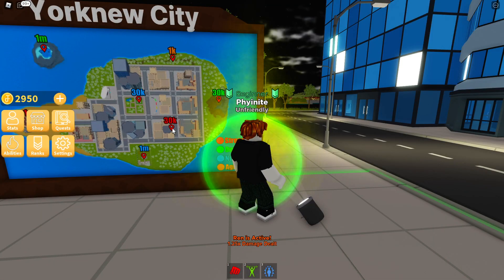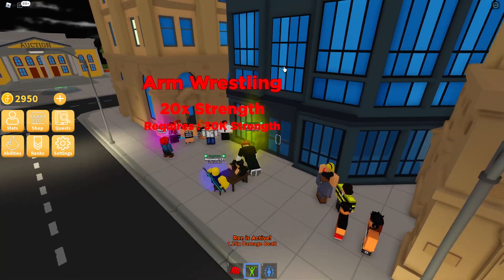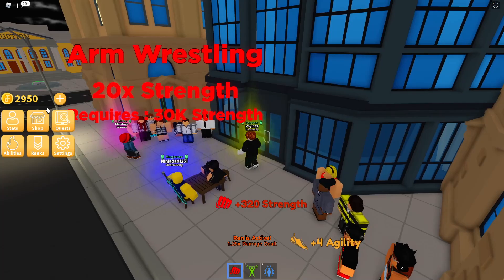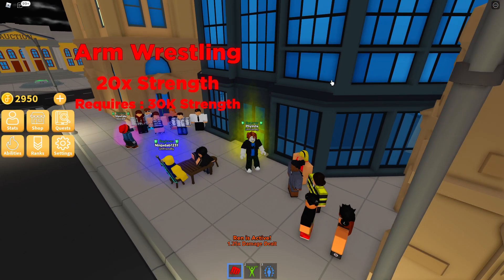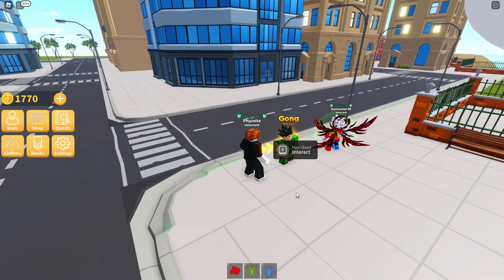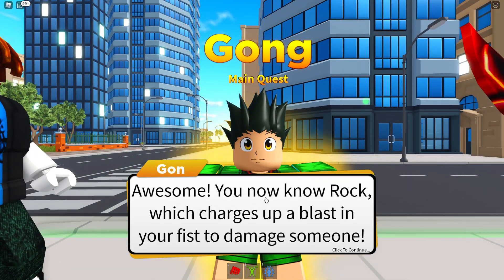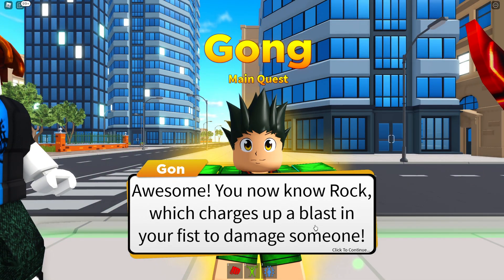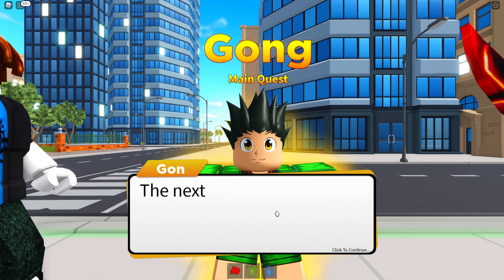The strength zone is located here. We're just going to chill here for a bit until we get it - we need 50K. After a little bit of grinding, we've finally got the 50,000 threshold for both Nen and the strength. Awesome - you now know Rock, which charges up a blast in your fist to damage someone. Now that you have learned my two abilities, you can continue learning the applications of Nen.